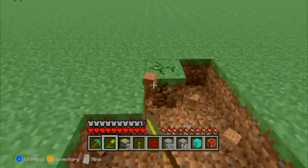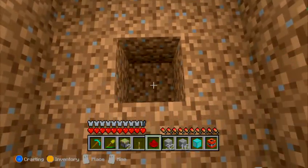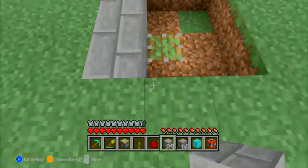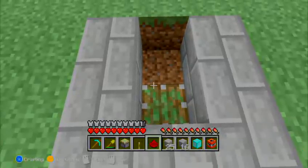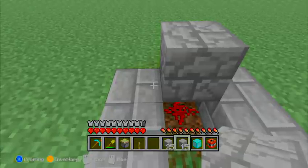You're going to first dig down and make a three by three pit. Then right in the middle you're going to dig down one and put a sticky piston. Then you're going to put some stone bricks, stone, or cobblestone all around it except for in front of it. You're going to put one piece of redstone and whatever block up there to mark where the redstone originally is.